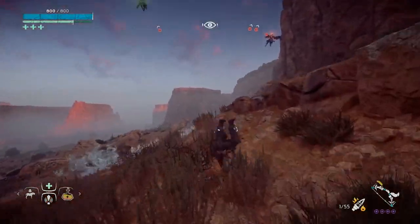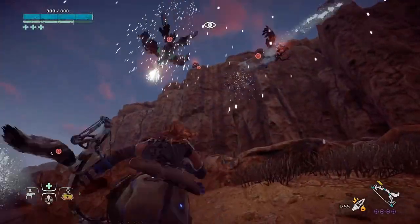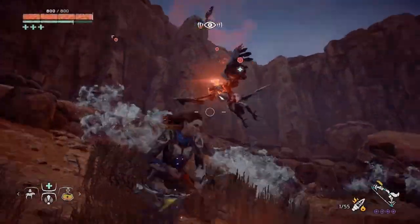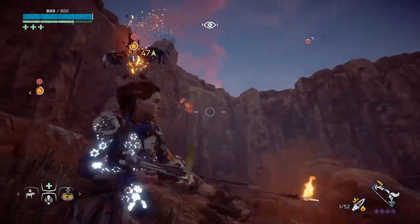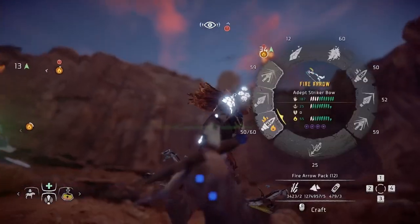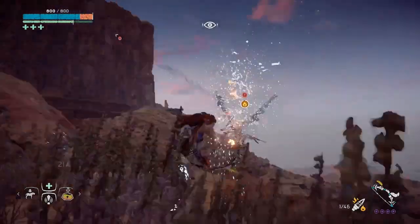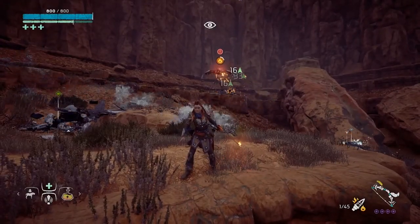Let's get them all attacking at once — three glint hawks all wanting Aloy. They're all up, and you just chain CC: hit them all with fire. You only need 38 fire. By the time one gets up, you've moved on to the next. You can keep them all stunned and busy just with fire — they're all doing nothing now.